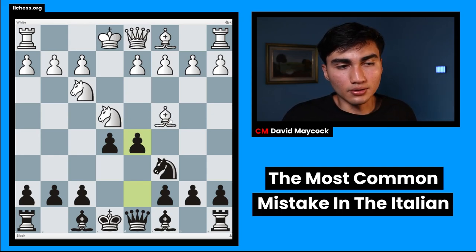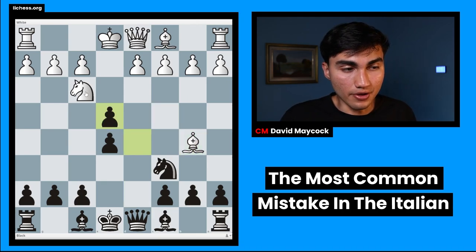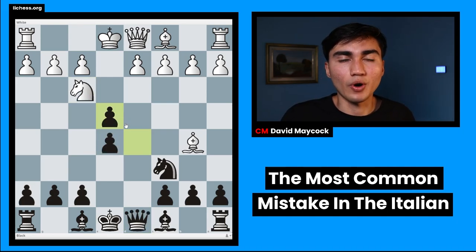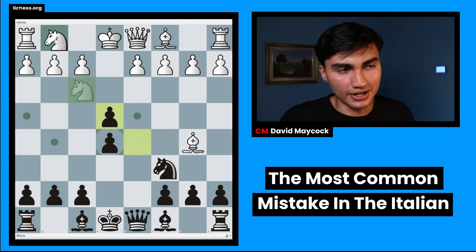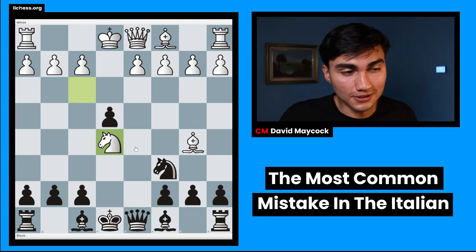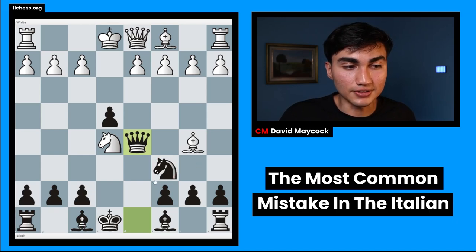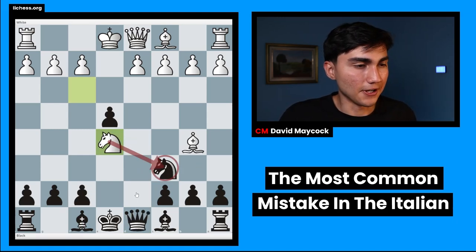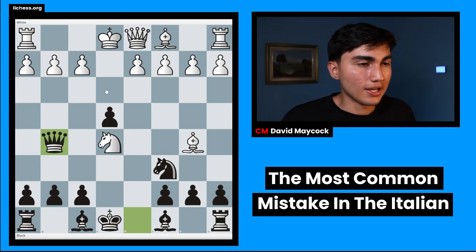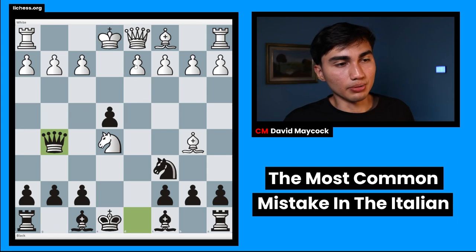The most challenging move white can play — and what you must know — is that after bishop b5, these moves are quite forced. If white goes knight g1, this is horrible; you just play queen g5. After knight takes e5, putting pressure on the knight on c6, many people go queen d5 to protect, but that's not necessary and already spoils a bit of the advantage. You have to go queen g5, attacking the knight and the pawn — it's a fork, and white is worse. This is a big advantage for black.